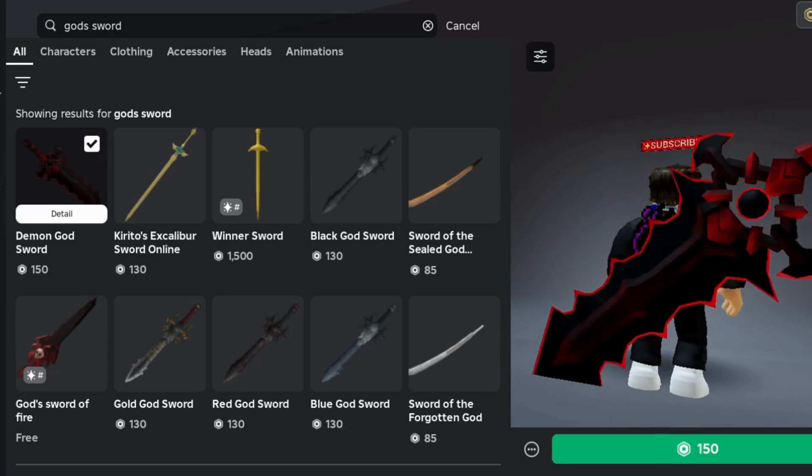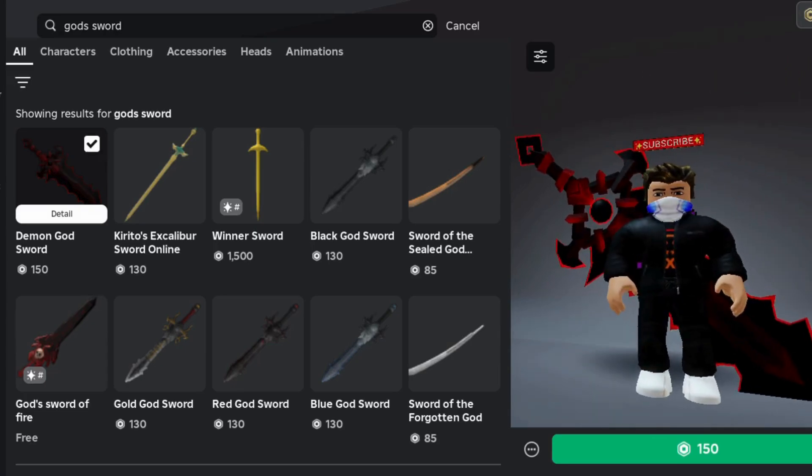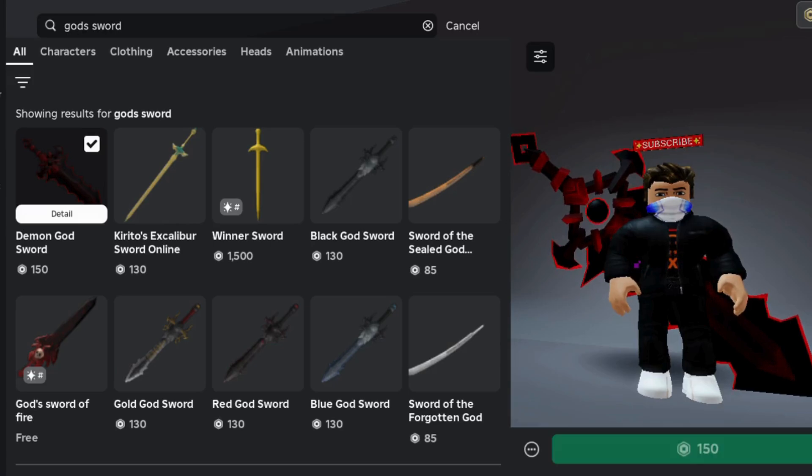Now we are buying this demon sword because it looks cool and is very big. It costs 150 Robux.